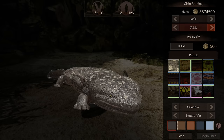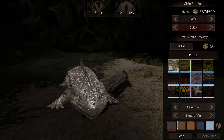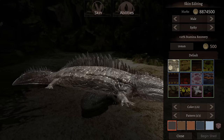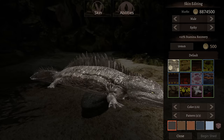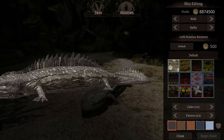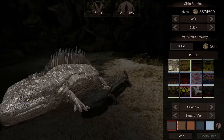You've got the paddle tail which is a big thick tail giving you 10% swim speed if you want to be in the water more. The thick one gives you 7% health increase. And finally, there's the spiky variant — there are some strange amphibians, lizards, and salamanders out there, so I thought let's add a spiky one for the edgelords out there.